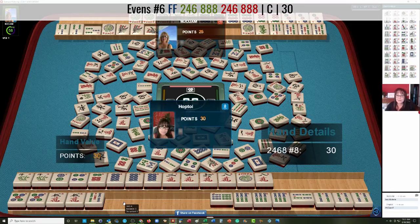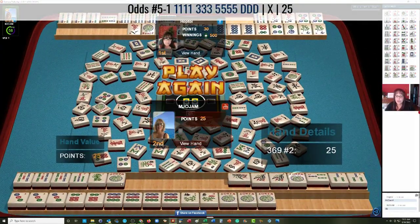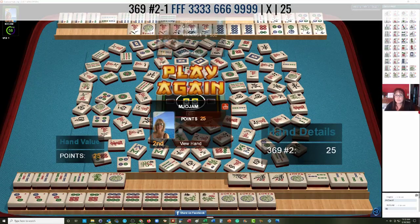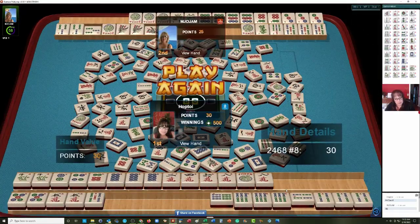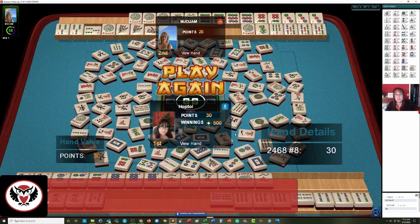We have a 30-point hand, so we won the game — whoever has the most points wins. Let's take a peek at what they have. They're playing 1-3-5 dragon — they're going to need lots of jokers. Their other hand is 3-6-9 flower — the fourth hand down under 3-6-9. And of course, we have the 2-4-6-8 concealed hand. We hoped for the 2-4-6-8 pair hand, but we started narrowing in on this 4-5-6 with pairs in the middle. That could have been a pure hand, but they had our 5s.